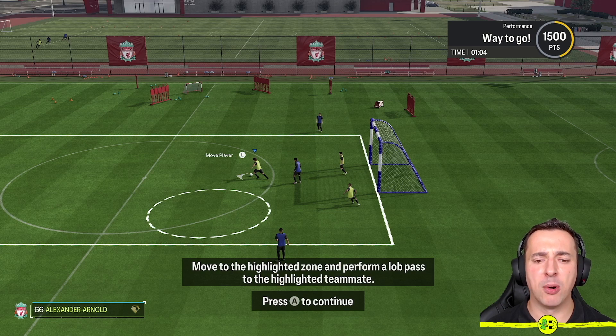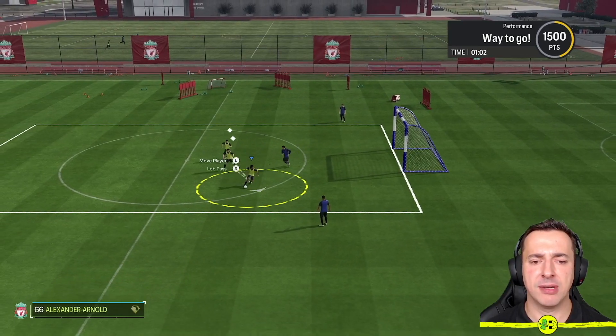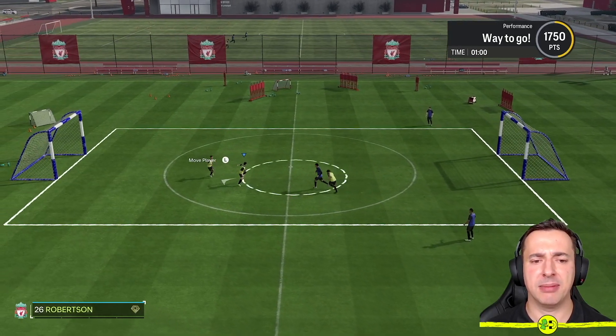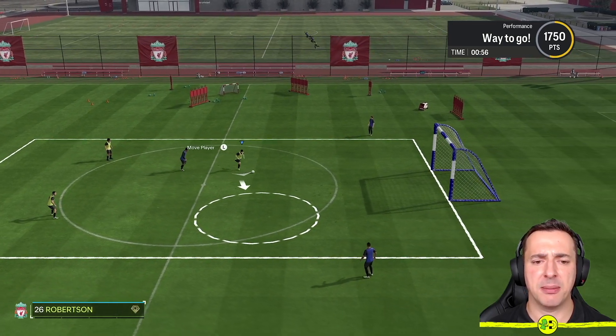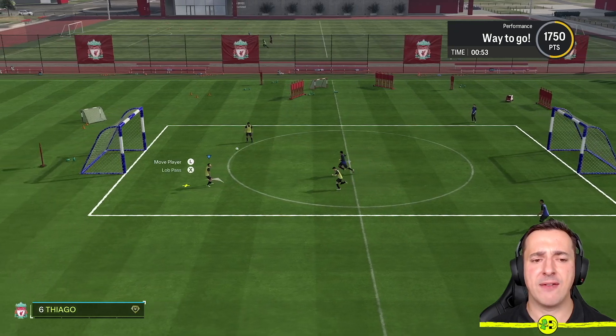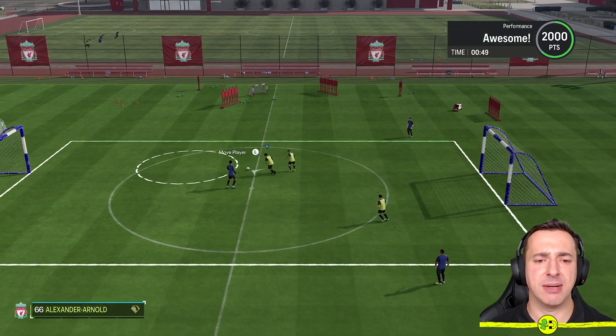Now it's pushing things a little more — it says move to the highlighted zone and perform a long pass to the highlighted teammate. So we're going to see different buttons now. Long pass is X, so I'm getting used to a different type of passing still in this nice environment, building up my dribbling skills ever so gradually, and of course this is going to help me get better at FC24.